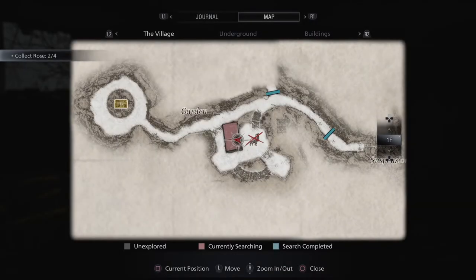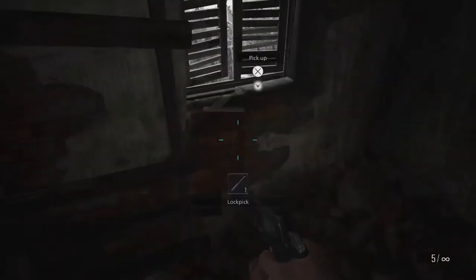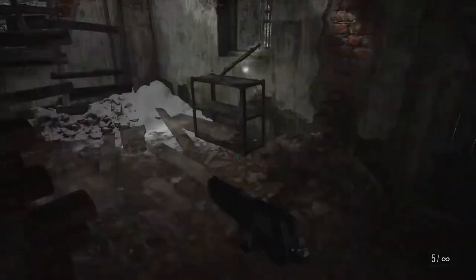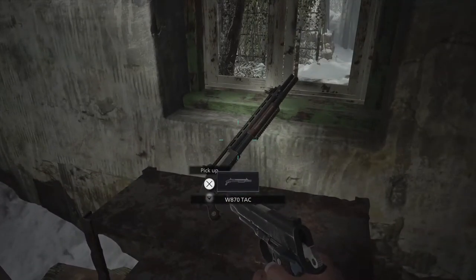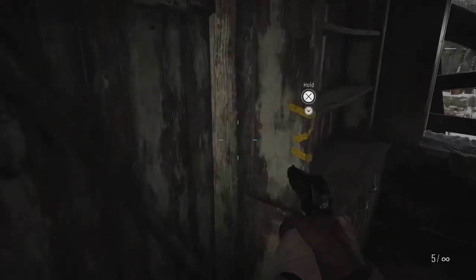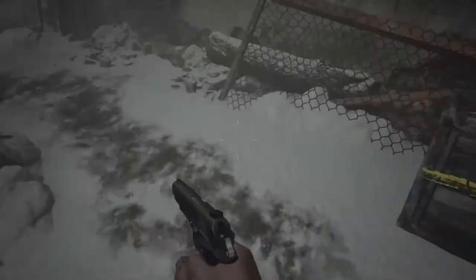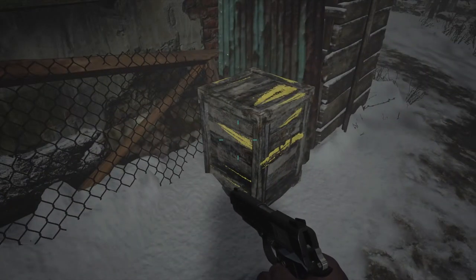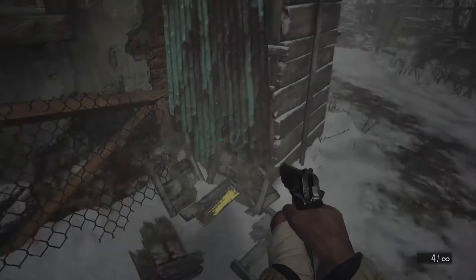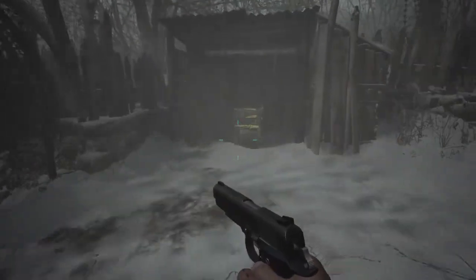Inside this little house we'll have a crate that will always have a land mine in it, and a lockpick on this windowsill, and of course the 870 shotgun on this table. There will be another breakable crate just across the way in that little cubby, and another breakable crate behind the house — both of these crates are completely random, they can drop ammunition or money only.